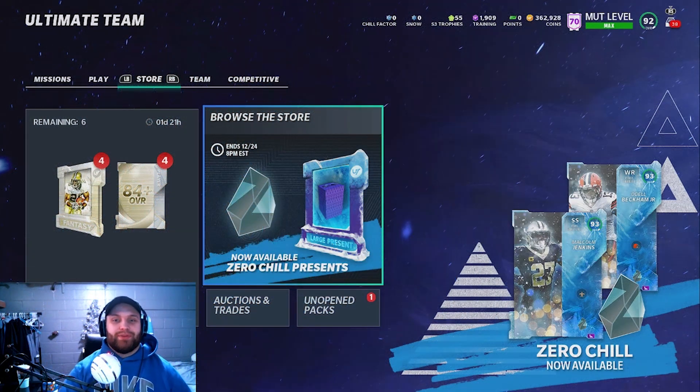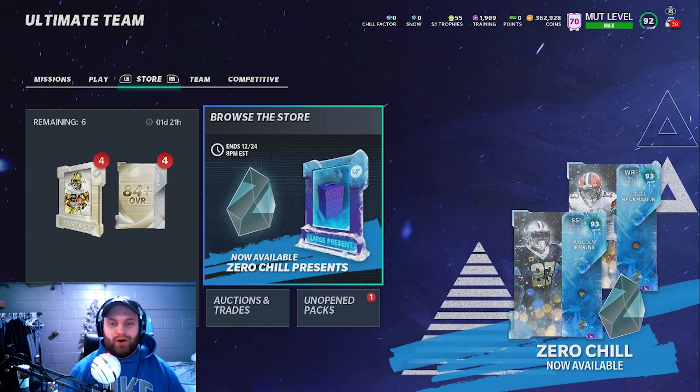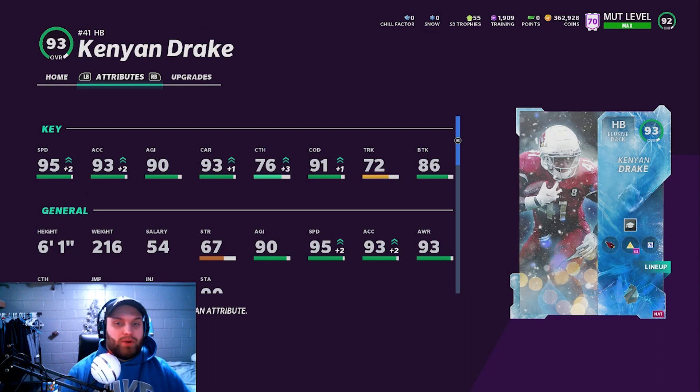What's up everybody, it's Chew Flock of Backhead again with another Madden YouTube video. Today we have another gameplay — we are going to be using the brand new 93 overall Kenyan Drake. We are a Cardinals theme team mixed with Raiders but that doesn't matter for now. Looking at the card, he does not look bad at all. I only have one sprinter because we just switched over to Xbox. He has 95 speed, 93 acceleration, 93 carrying — all 90-pluses. Change of direction is a 91, catching at 76 which is high for a running back. I'm excited to use this especially in a Cardinals theme team. Let's get right into the gameplay.